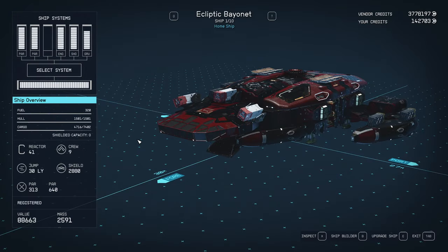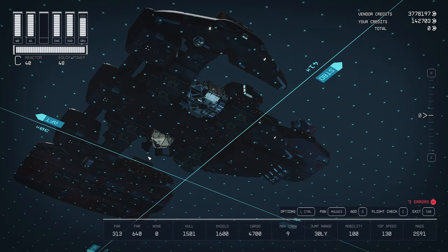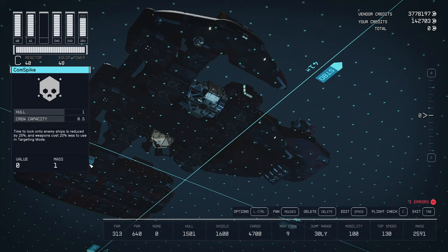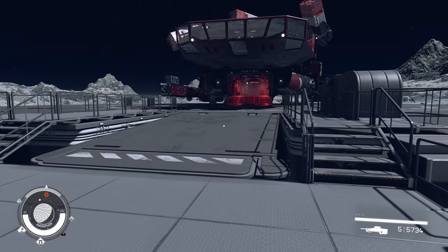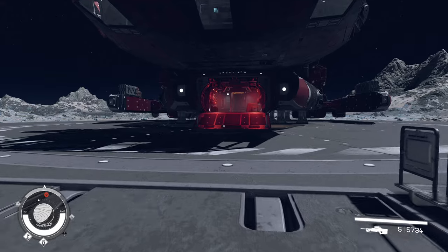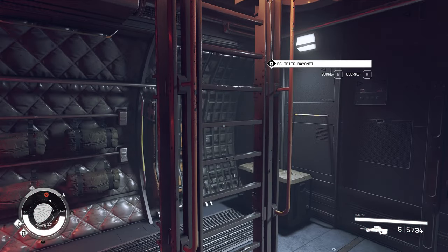First off, the ship — you can see it has zero shielded capacity. I have just the conduction grid and the comm spike. I do not even have a multi-freak on this, and we're going to go place the box. We're going to go outside and look to see if the box is counted.